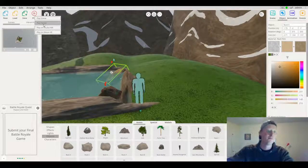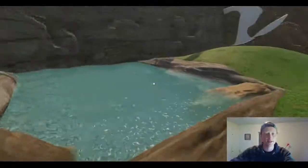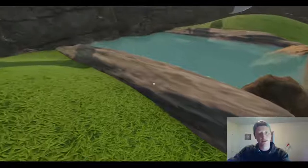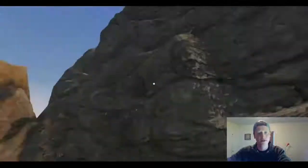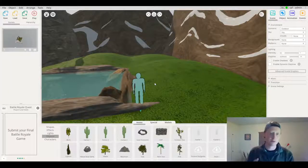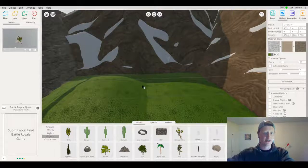The pond is looking pretty natural, doesn't look too square. I tested whether I could climb up the rocks — couldn't really do it, I was falling back down. So I did a pretty good job with my walls. I'm definitely not going to try climbing that mountain. I can see a small gap that I'll fix by scaling one object down a little bit. My next step is not adding mushrooms yet — I'm going to add in some trees first.